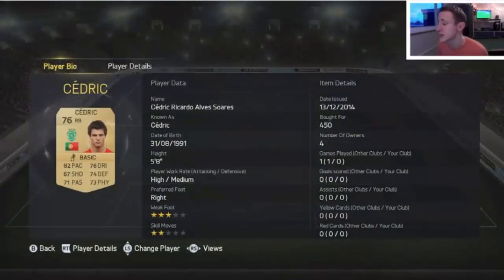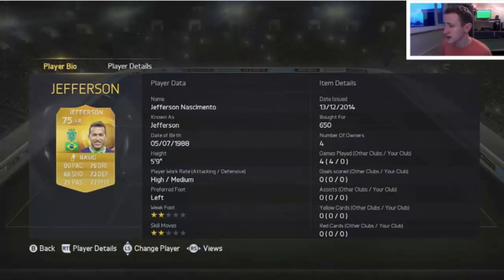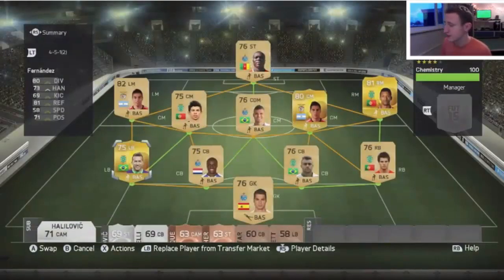We have Cedric, the Sporting Lisbon right back, with 82 pace and 76 dribbling — a very fast young man. For 450 coins he's a good buy with solid pace for a wing back. The left back is Jefferson: five foot nine, so not very big, but 80 pace, 75 dribbling, 75 overall, 77 physicality which is a good stat considering his size, and 71 passing. It's all good stuff.